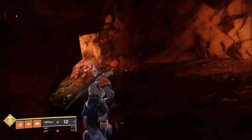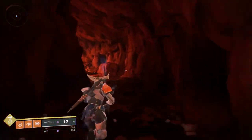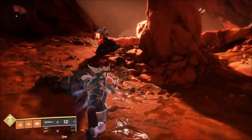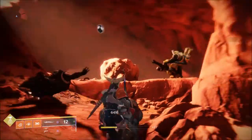Simply do this Lost Sector twice and you've got your 20 seeds with ease. It's pretty simple, it's really quick and it is the fastest way to get your Radiant Seeds.